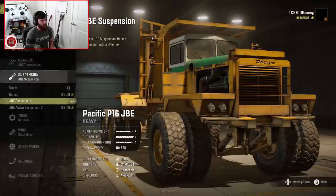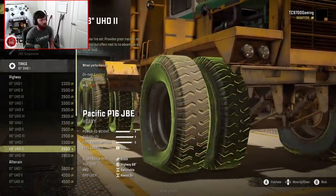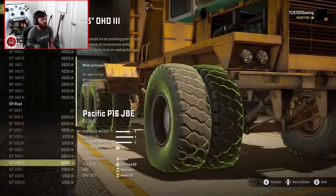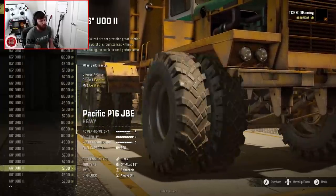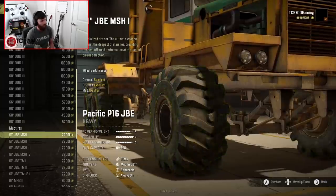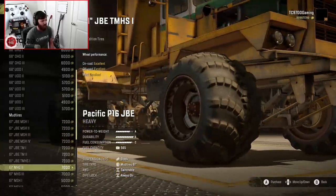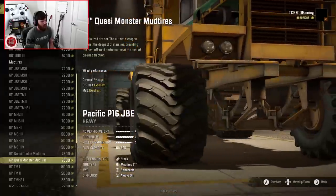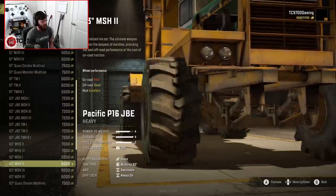We're going to go with the JBE lifted suspension and then go through the tire options — and there are a lot. Tire sizes go all the way up to 68 inches, which is absolutely gigantic. You have that in highway, all-terrain, and off-road varieties. The mud tire options are especially interesting: different sizes and versions of MSH 1, 2, 3, and 4, JBE TM1, TM2, and TMHS — the Tega tire. You also have quasi-double and quasi-monster mud tires ranging from 61 to 68 inches.